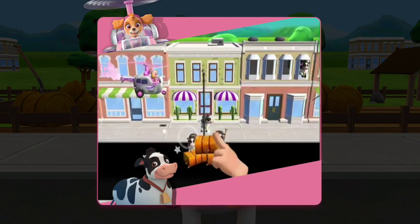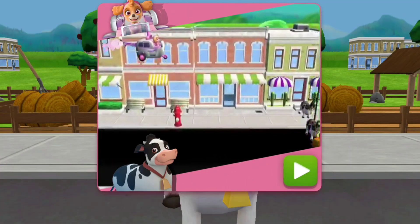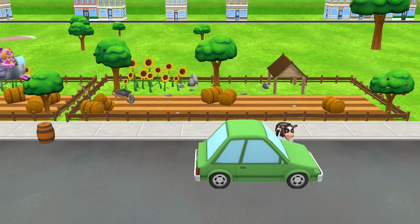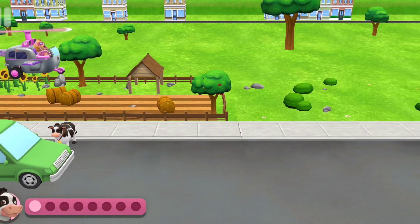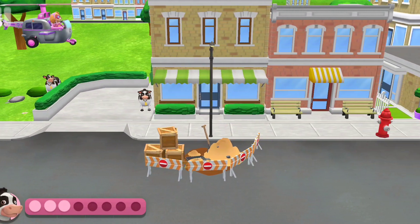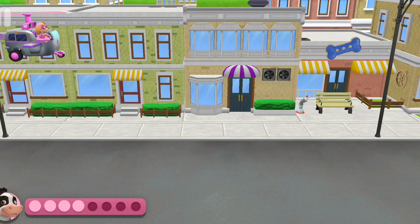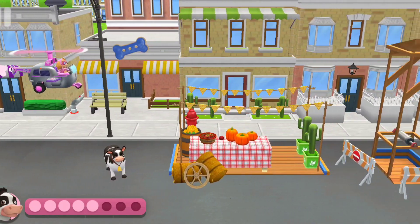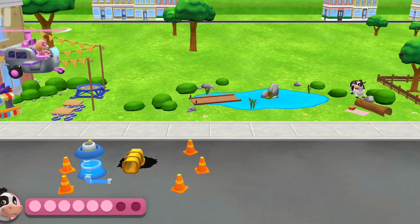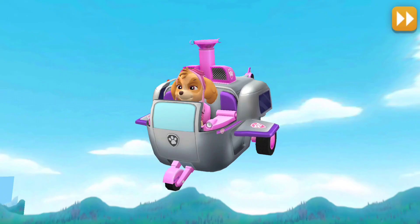When you see a cow, tap on it! Watch closely for cows that are hiding! Alright Skye, let's find those cows from Farmer Al! You found one! You got it! Cow spotted! There's a cow! There's a cow! Going pup! Great work Skye! Farmer Al looks so relieved!